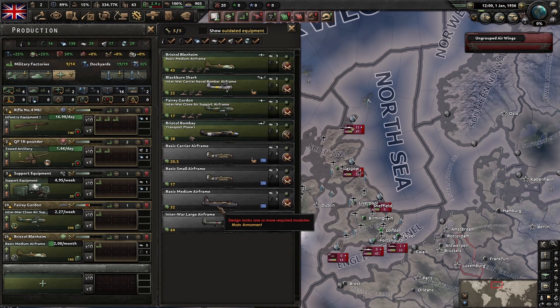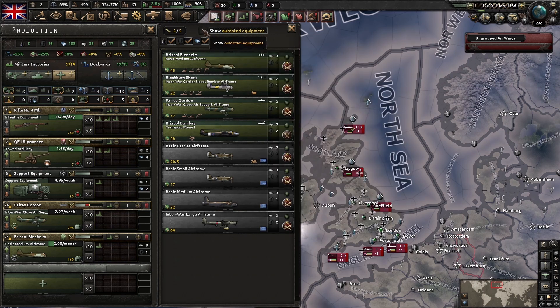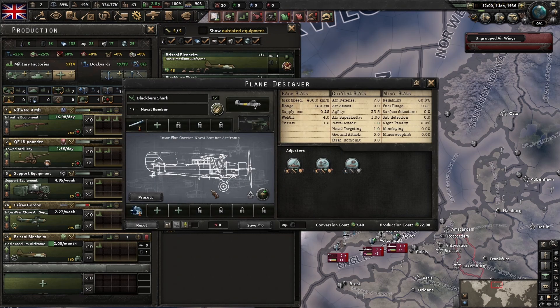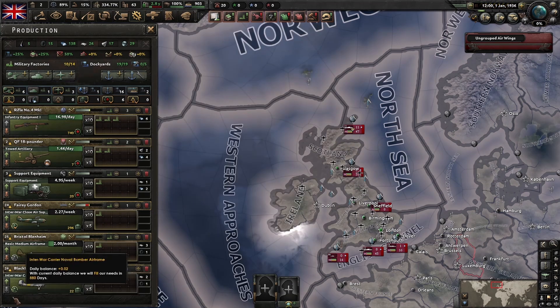The same principle can be applied to carrier planes. I do not recommend using out-of-date airframes for fighters - if you're going to put fighters on carriers, they should be modern, otherwise they'll just get shot out of the air. But for naval bombers, it's a bit less important to have a modern airframe. So we're going to take the Blackburn Shark, set it to auto upgrade, and put some into production.